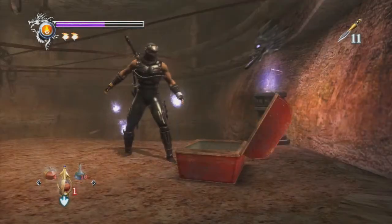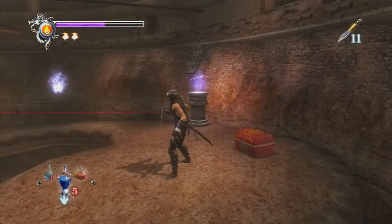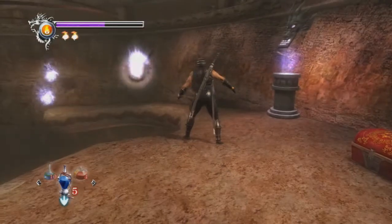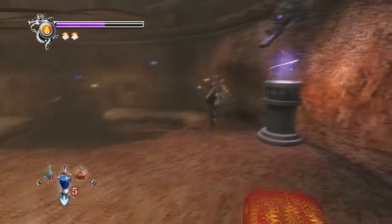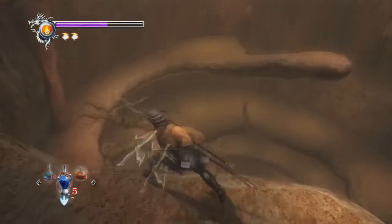Wait, which one was that? Oh, spirit elixir - I was like, wait, I only have one of those. We can whip out the windmill shuriken - we don't have to use it, we could use normal shurikens, but I recommend the windmill due to the fact that it's much more accessible and easy to use. I hate this area.